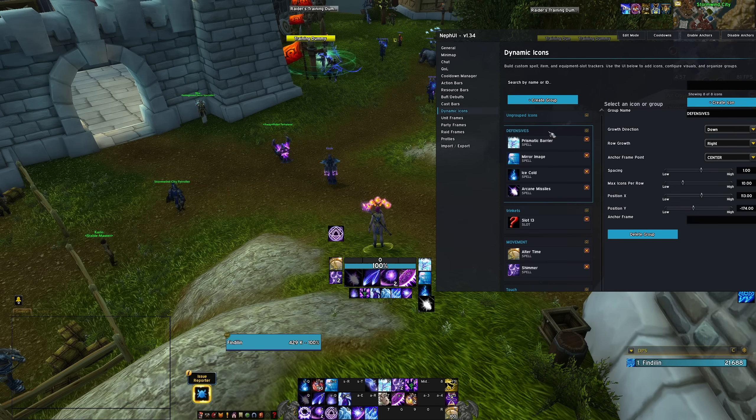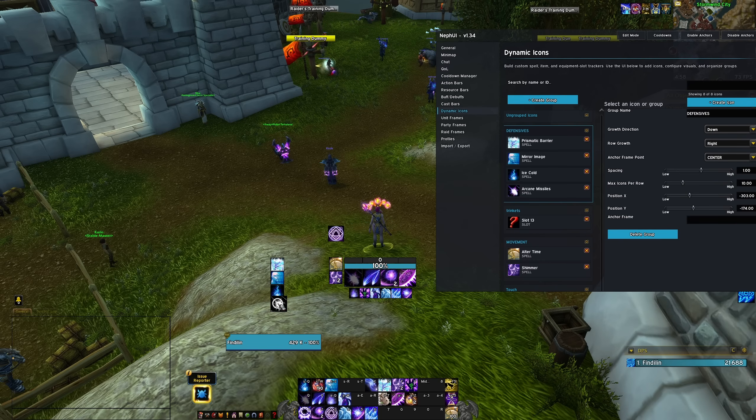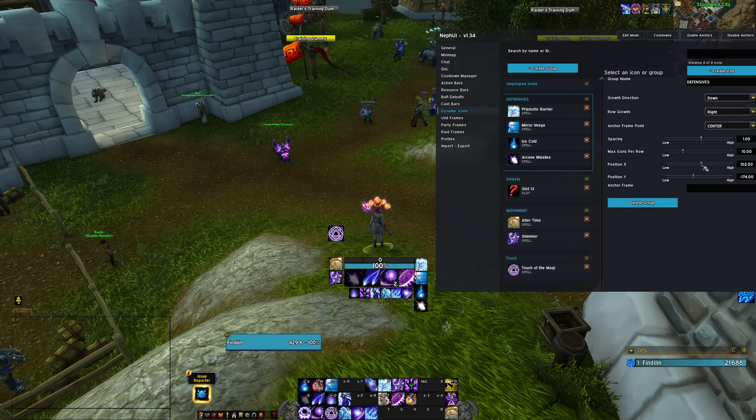Once placed in a category, you can move the group wherever you want on screen — an entire block just of defensives, just of movement abilities, or just your big cooldowns. The downside is nothing is modifiable as a group: if you want to resize, you have to go manually to each individual icon and change it. If the group is size 36, you have to manually shrink each icon to 36. You'd also have to manually remove the charges count on abilities like Arcane Missiles or Ice Cold if you don't want to see it.